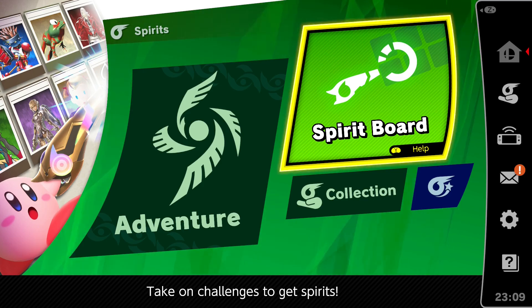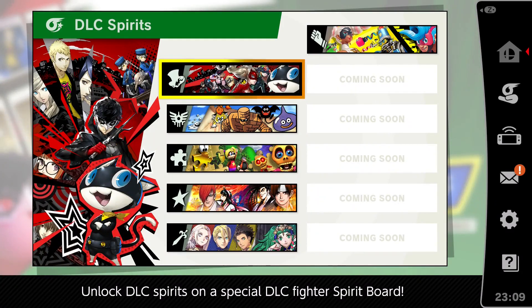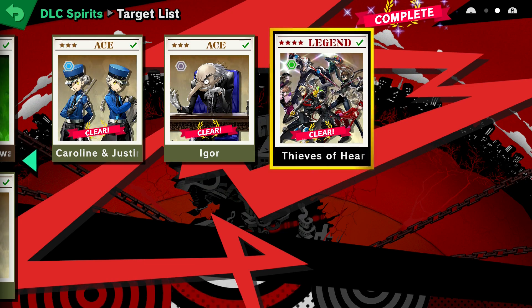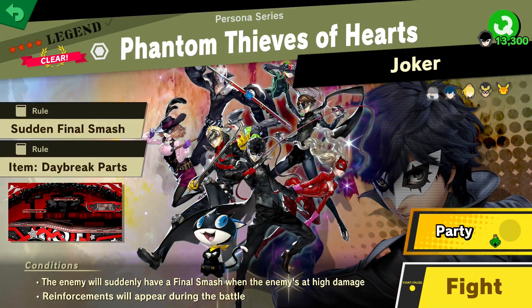What is going on everybody? Welcome back to the channel. Welcome to another Spirit Board Sunday. Today we have something — we're still fighting spirits. Today we're going to be taking a look at all the DLC Legend Spirits, so we're going to be doing six different fights — kind of a how-to guide on defeating the Legend Spirit DLC fights. Six of them so far, with still five more to come.